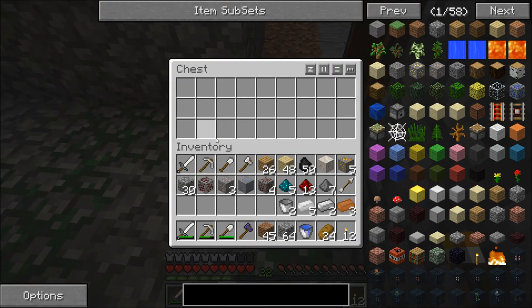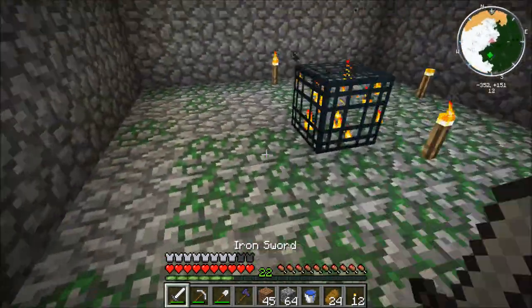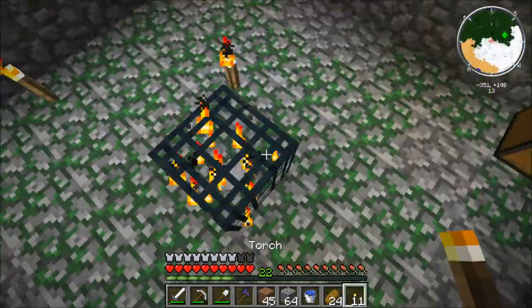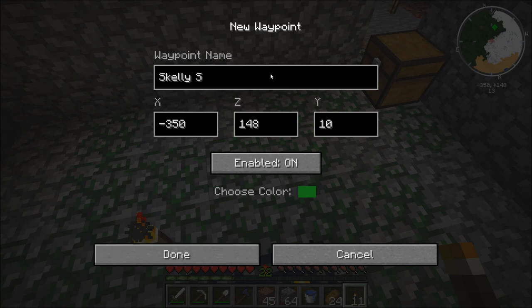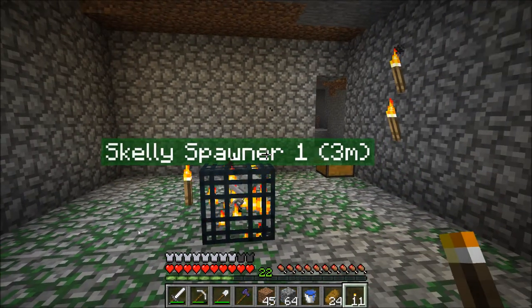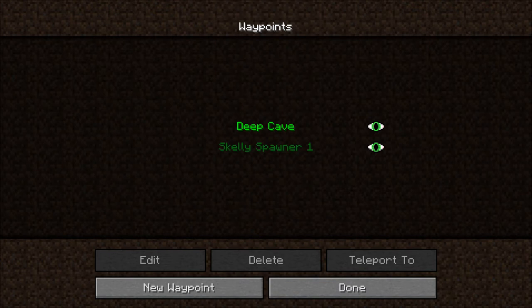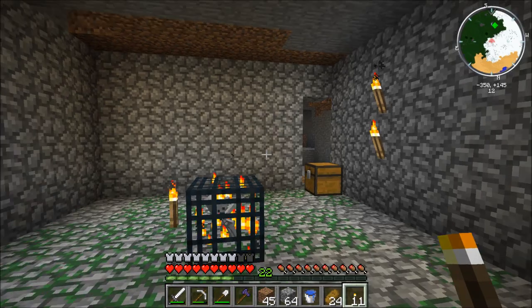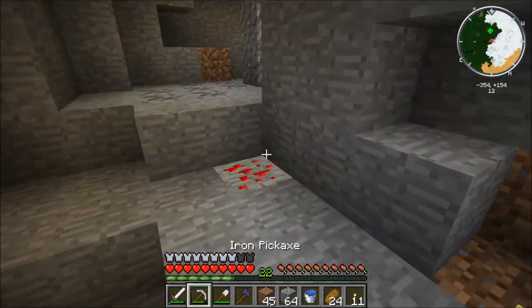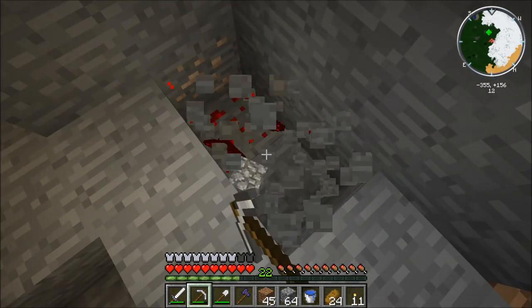So now we've got a few things - a bucket, some gunpowder. I'm going to make a waypoint here. I want to bring the Y down to 10, because I believe that's where my head is. Skelly spawner one. Done. Waypoints - just disable that. That is really creepy looking. That way I don't have to see it all the time, but I'll still be able to find it if I need to.